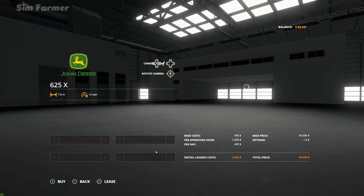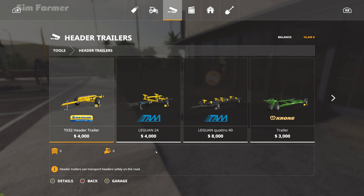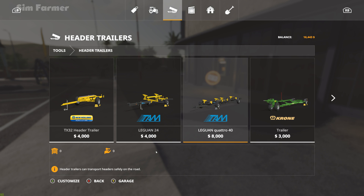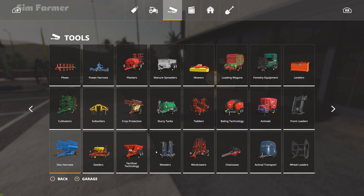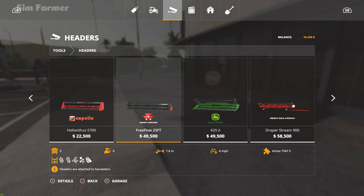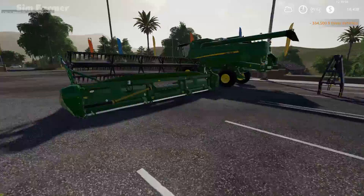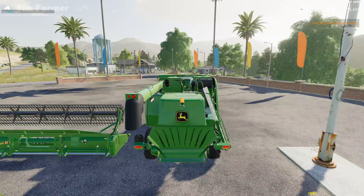Then we'll get the header. Just checking the header trailer — I think it's up to 24-foot headers and that one's 40 foot. The 7.6-meter header didn't really say what that is in feet — I said 25 foot. So that trailer is a little bit small, but I think we should be able to get it to fit without any issues.